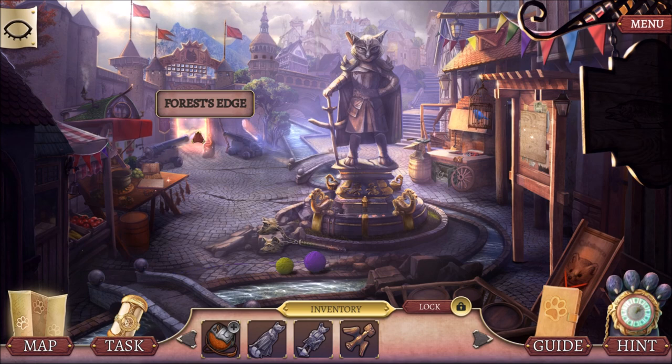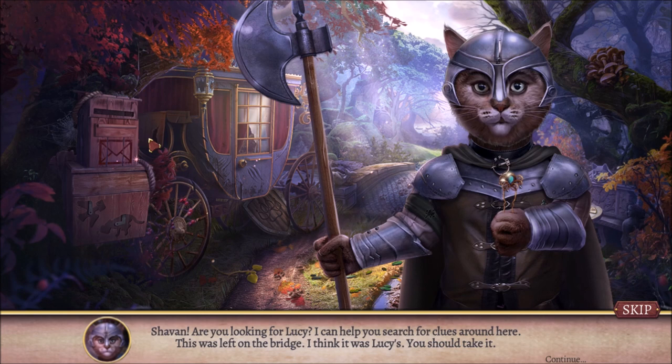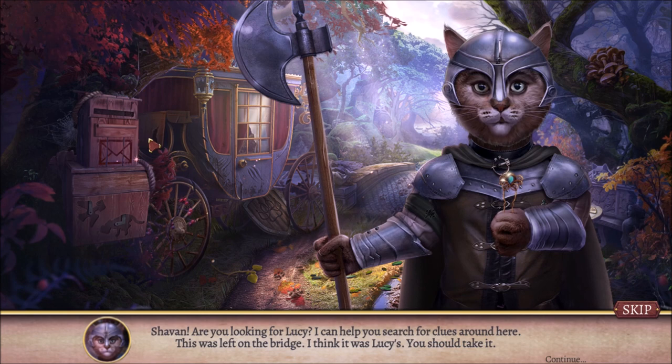I'll go directly to that abandoned carriage. Siobhan, are you looking for Lucy? I can help you search for clues around here. This was left on the bridge — I think it was Lucy's. You should take it. Thanks, dude. I don't know what his name is. Anyway, we'll explore the carriage and look around. Try to find clues about Lucy's disappearance.